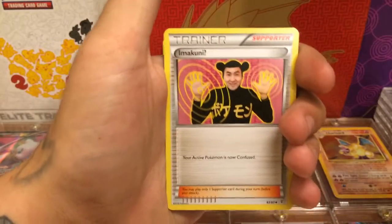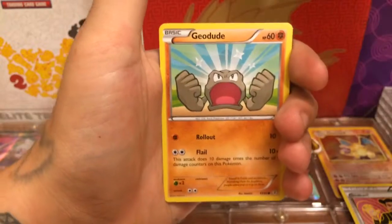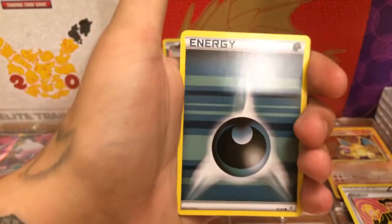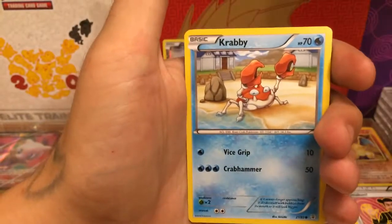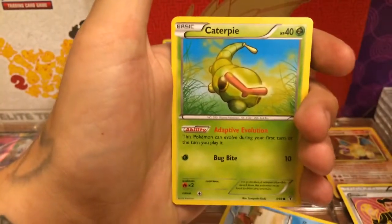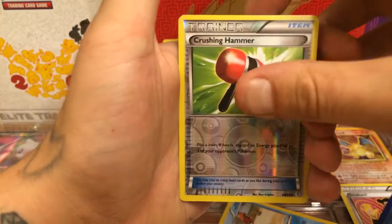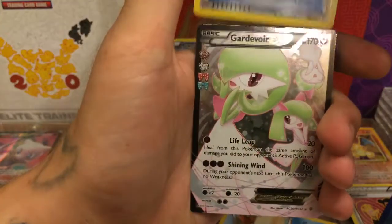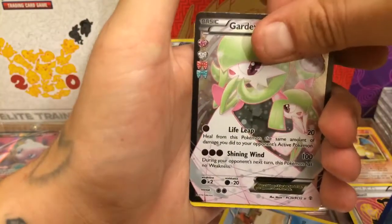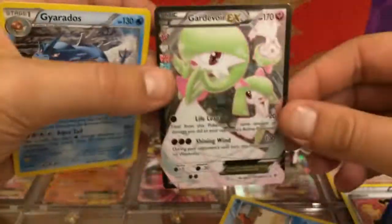We got an Imakuni, the first one was a Shroomish, a Clemont, a Geodude, a Dark Energy — is that a Dark Energy? — a Krabby, a Caterpie, a Reverse Holographic Crushing Hammer. Can we do it guys? Let's peek. Oh man, already it looks nice — and it's the Gardevoir EX! And there's a card behind it which is our regular rare Gyarados. We did it guys!